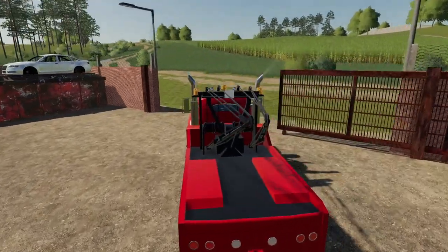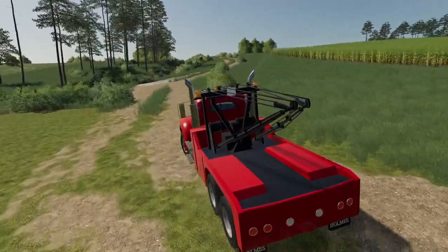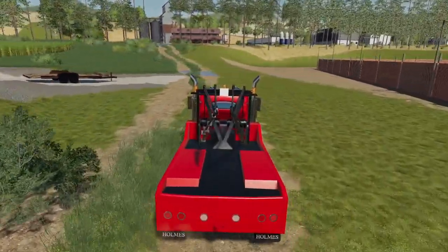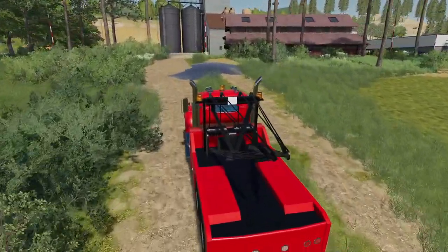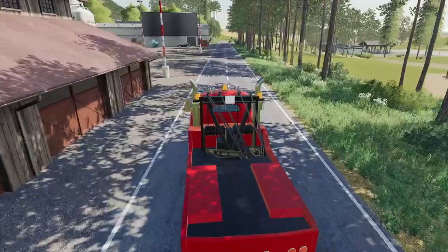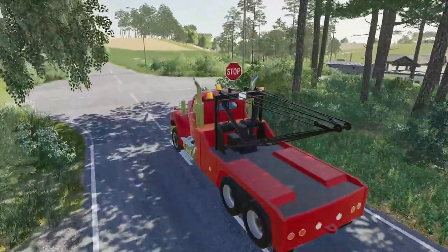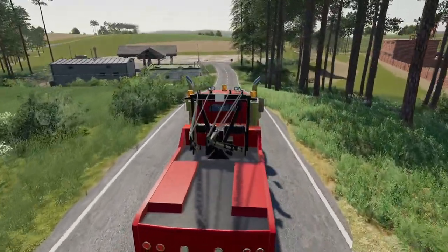There is a BMW — it's a Z4 or Z4 M40i Roadster — and whoever was driving it was not the best and they ended up crashing it. Now we have to go ahead and rescue it. It's in a really weird spot. They're saying it's fully off the ground but didn't give me many more details. Anytime they're saying none of the wheels are touching the ground, usually that means it's propped up in the middle — probably on some kind of fence or rock.